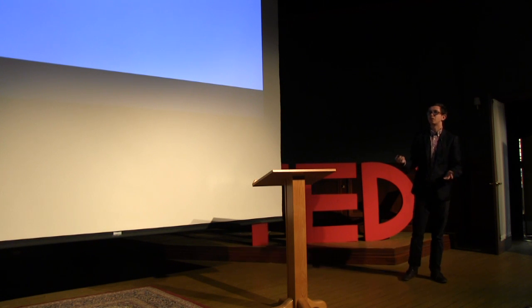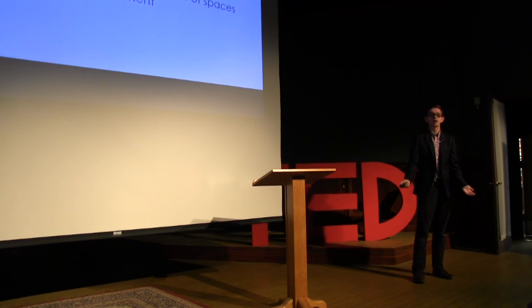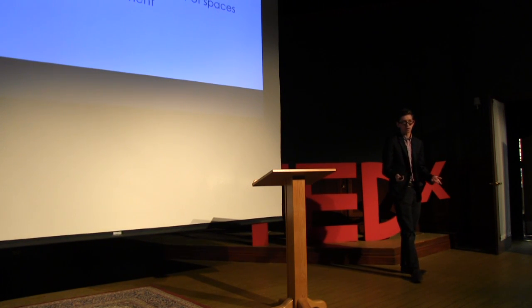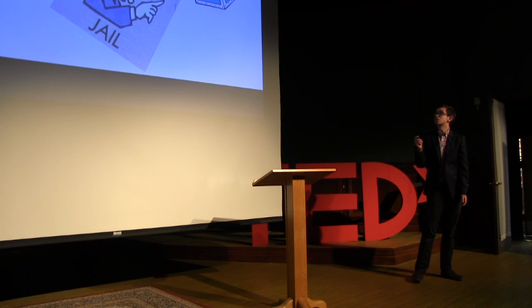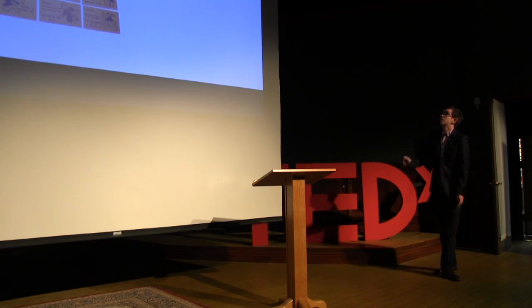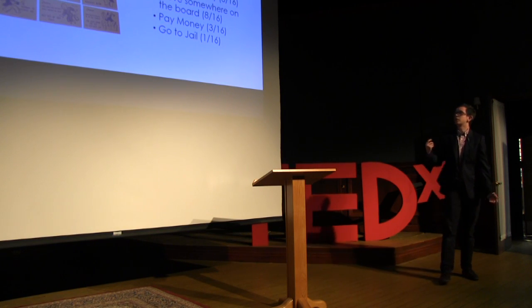So what does this mean? We know that your opponent will most likely roll in the 5 to 9 range, so we have to use that to our advantage and plan our moves ahead of our opponent. But Monopoly has more to it than just rolling dice — if it was just rolling and moving, every space would have an equal chance of being landed on. There are three things that affect the game: the Chance cards, the Community Chest cards, and the Go to Jail space. For Chance, you have a 1 in 16 chance of getting out of jail, a 3 in 16 chance of collecting money, an 8 in 16 chance of moving somewhere else on the board, a 3 in 16 chance of paying money, and a 1 in 16 chance of going to jail.